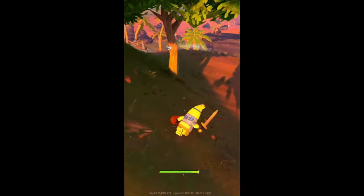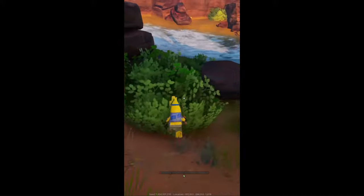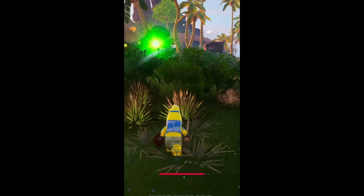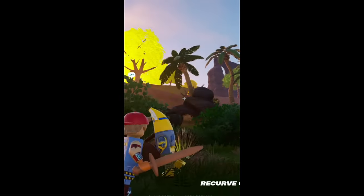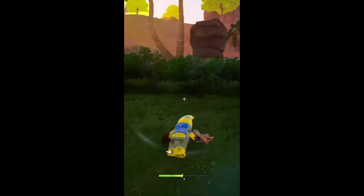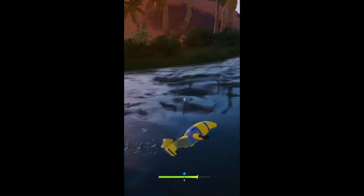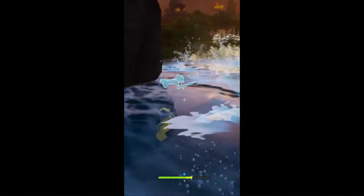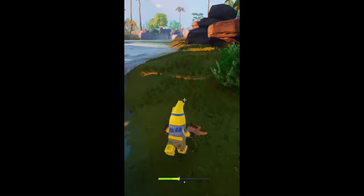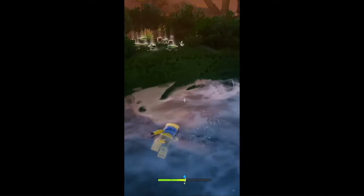Hello everyone, I want to show you a quick, easy way to cheese the big brutes. Get to a body of water, aggro him, and get him to basically run after you. Go into the water — and he dies. This trick also works on the rollers, so in case you are in need of those shells, you can cheese them in this very same way. Good luck.